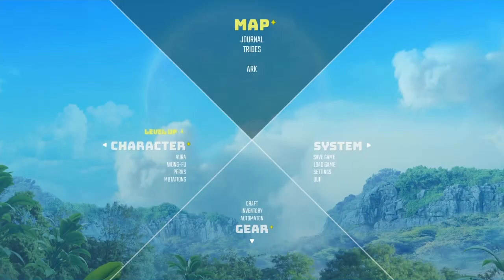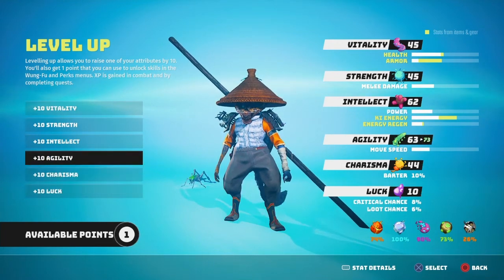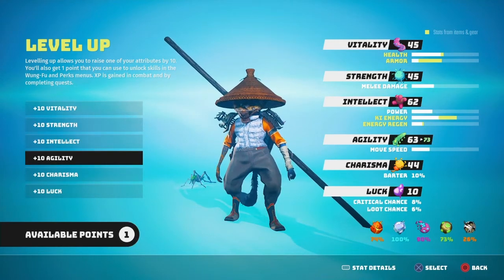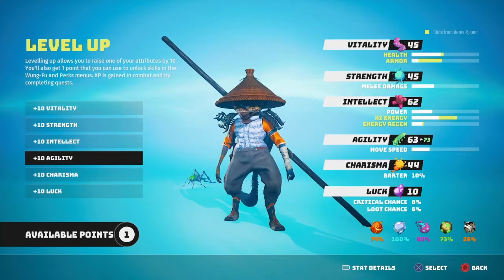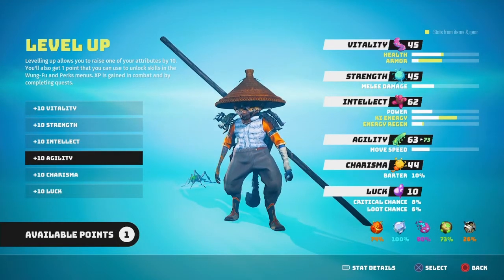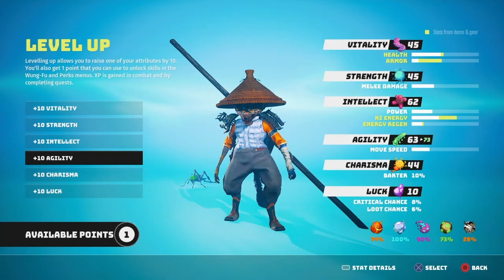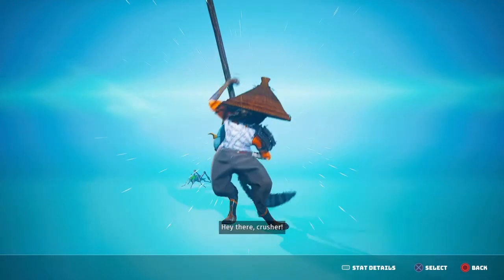Looks like we have some gear and something map-related. I don't remember what I was necessarily aiming for - I know I was pouring a lot of stuff into intellect and was probably trading off between strength and that. I'd probably like to see movement speed increase too. I can't fully tell but it looks like I'd get a slight bump in ki energy and energy regen if I do the agility.